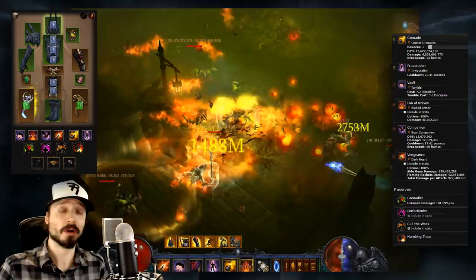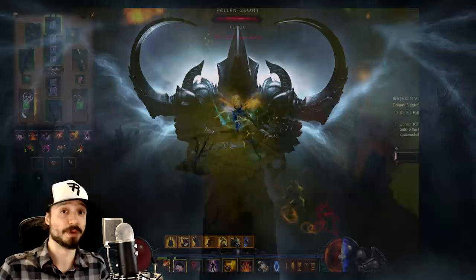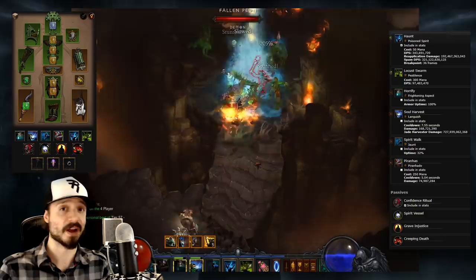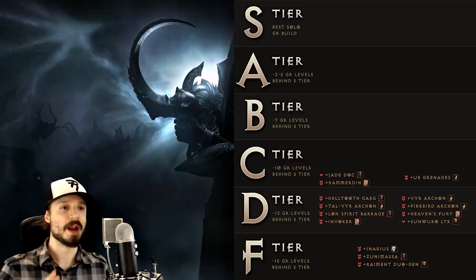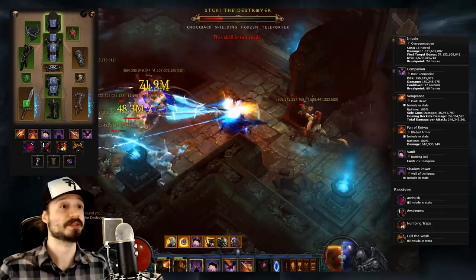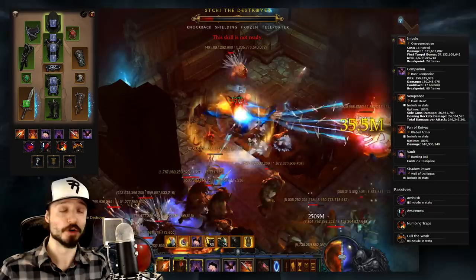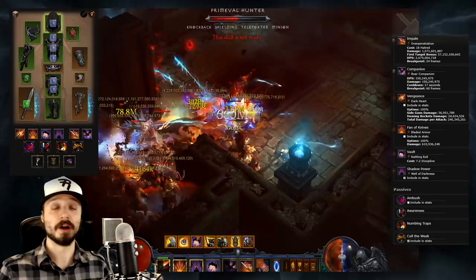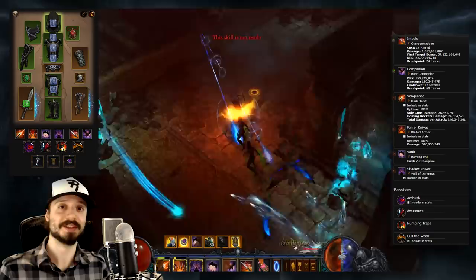Next we have the Witch Doctor Jade Harvester build — it may not be the most powerful Witch Doctor build, but it combines unique mechanics with good survivability and is the starter set for Season 13. You can check out our build guide on how to run Jade Doc. Next comes the Demon Hunter Shadow Impale build. The Shadow set will be the Demon Hunter starter set for Season 13 and it's possibly the best starter set of them all. Gearing up a Shadow Demon Hunter is very easy — you can easily upgrade a yellow dagger in the cube to get the weapon you need. At the start of a season, you tend to see Demon Hunter players pushing with Shadow for this reason. It does fall slightly behind other Demon Hunter builds in raw power, but the Demon Hunter has the greatest number of viable builds of roughly equal power.